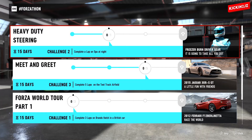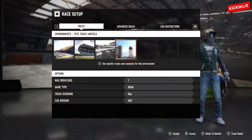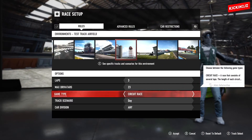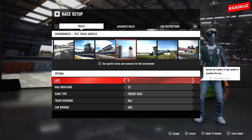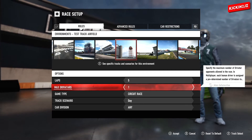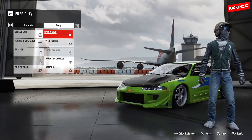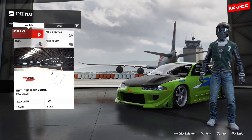For the last challenge we have to complete five laps on the Test Track Airfield. Go to Free Play, go to Race Setup, set the game type to Circuit, put it to five laps, and select how many drivers you want — I'm going to put one driver. You can use any car you want, then just start the race.